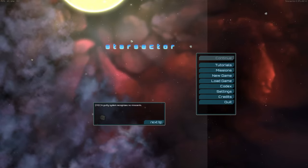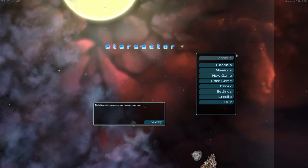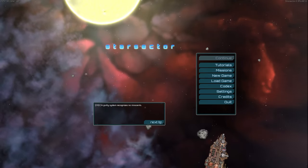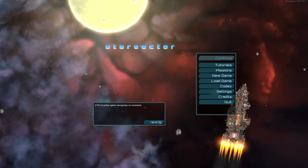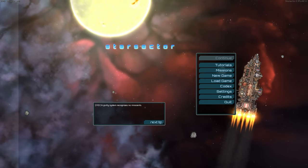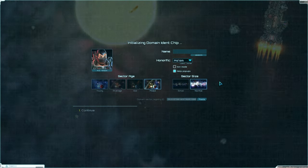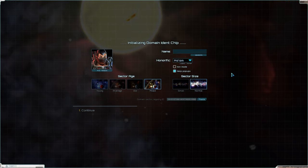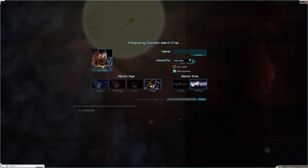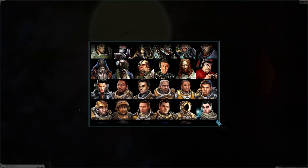Welcome everybody to a new Starsector 3.0 pirate edition. We have installed mods, including the Nexerelin mod, and we can start as any faction. We're going to start as the pirates. We've also installed a pirate mod which gives us more pirate ships, and a portrait mod as well — look at all those portraits!